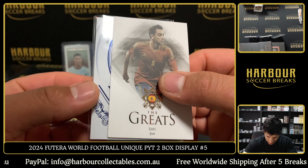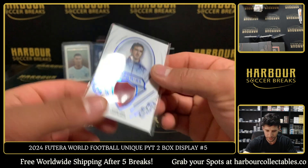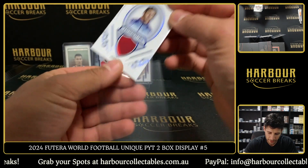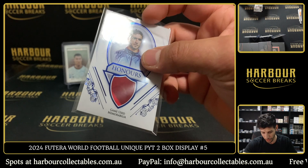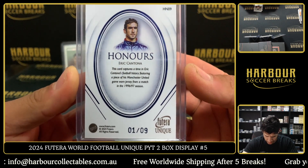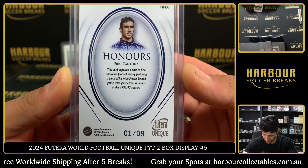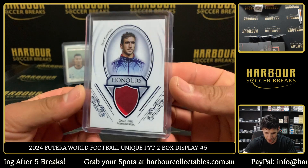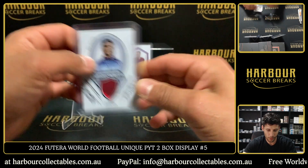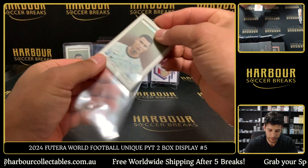And our hit - it is Eric Cantona! That's a sick card, game use memorabilia on the Honours. He had France - Kieran did. There you go, Kieran. Looks like might be United - old school United. This card captured timing Eric Cantona's football history, featuring a piece of his Man United game worn jersey from a match in 96-97 - 1 of 9. That is unreal! What a piece on that one.